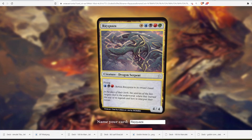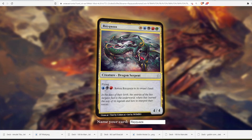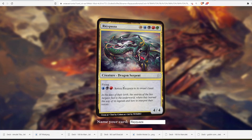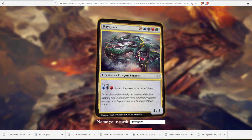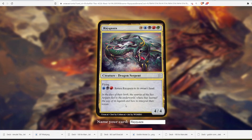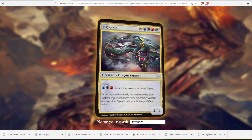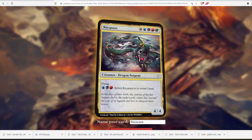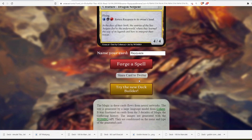Second attempt: a flying 4/4, blue, black, red — you can return Rayquaza to its owner's hand. You can return it to your hand if it's about to get killed, and it's a 4/4, so it's something. The flavor text reads: 'In the days of their birth, the centuries of the sea serpent fled to the underworld, where they learned the way of its legends and how to interpret their voices.' Pretty good flavor text. We're moving on.